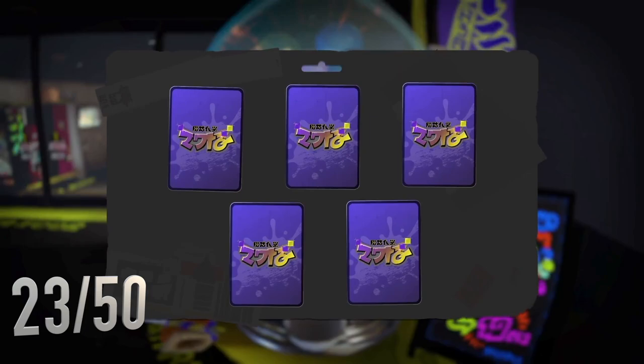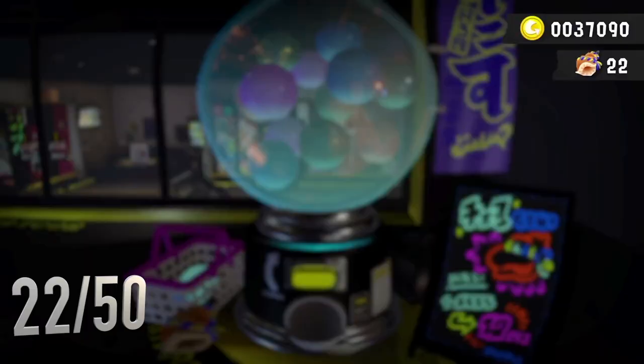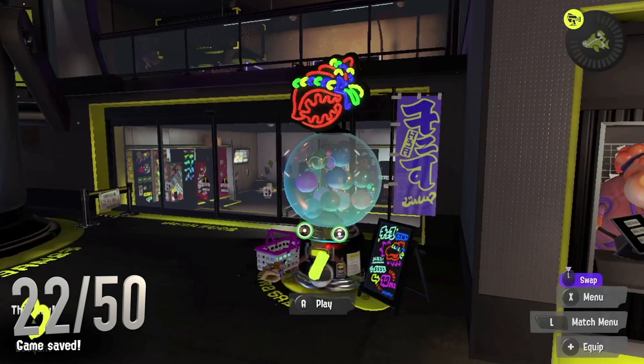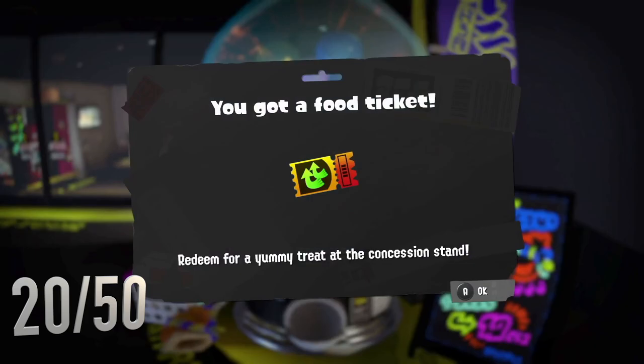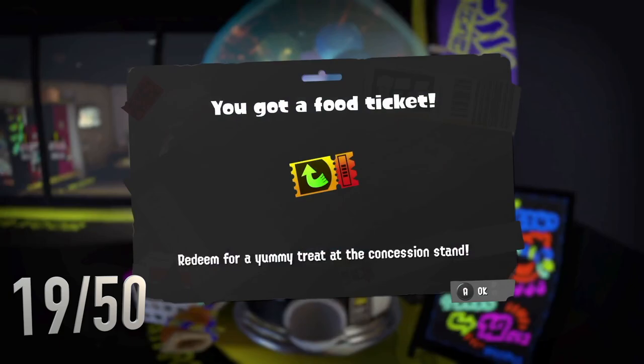We got another red - that's awesome! We got a pack of cards. We got DJ Octavio - DJ Octavio is a really good card. Got another purple. Big Dynamo - Big seems like one I'd already have, but I guess not. Just felt like it would be a bit generic. Got some more ability chunks and another purple. So we've just done 30 - we've got 20 left to do, going at a pretty steady good rate.